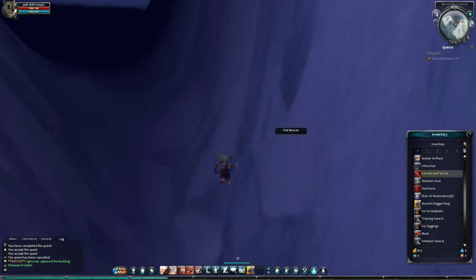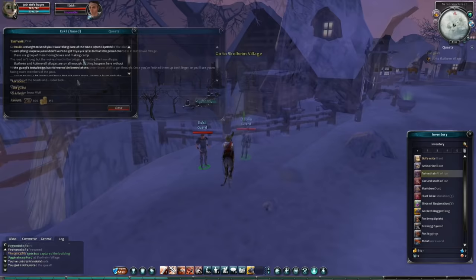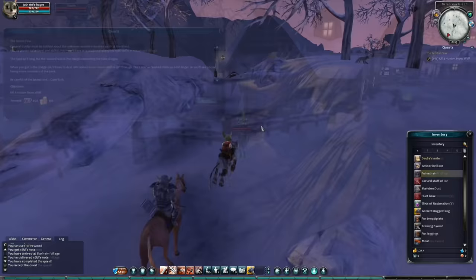Gather some firewood — the camera jerks a little every time I click on this object. Find the guard alive, take his report to the next village, get told on my way to the village I should kill three wolves. The game cannot decide if I need to do a 'go talk to someone' quest or a 'go kill X' quest, so it's just combined them.